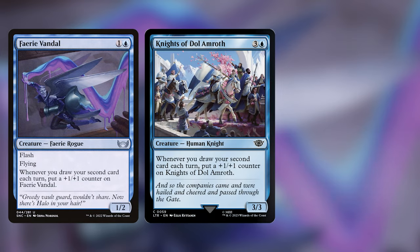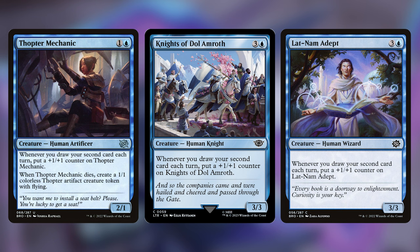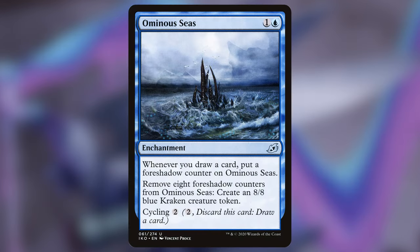Fairy Vandal, Knights of Dol Amroth, Latinem Adept, and Thopter Mechanic all get a counter on the second draw. With these out, Danny will either put a counter on something or you'll draw a second card on your turn, triggering them all and drawing you extra cards. These are a good one-time effect that synergize really well. Ominous Seize isn't a creature so it doesn't get Danny Pink's benefit directly, but with the number of cards you're drawing it's a great way to get a big creature onto the board.